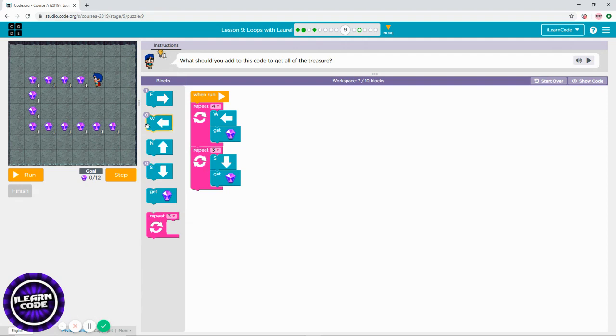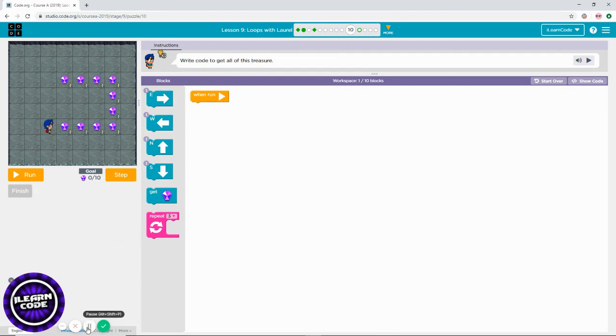How many times do you need to go south? One, two, three times — also correct. Then you're going to go all the way to east using a repeat block. Count the treasures: one, two, three, four, five times, because you're collecting five already. Go east and get treasure.